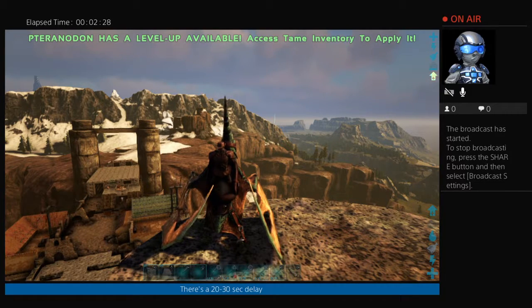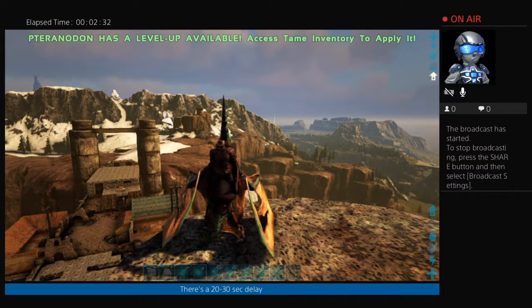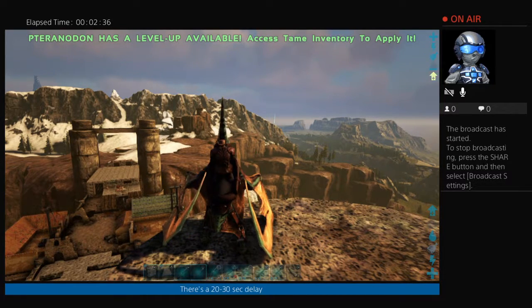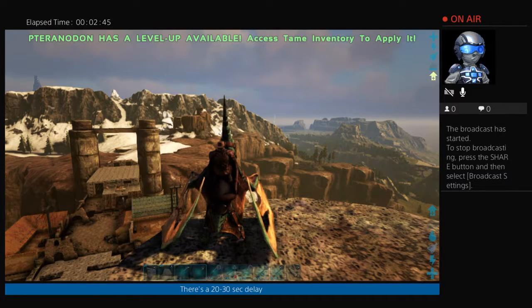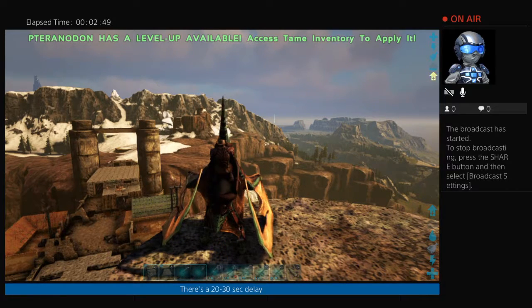Supply drops that land on someone's base won't sink through the ceiling - I've got it set so they stay on the roof. So if you see a supply drop in someone's base you're still able to go over and collect it. Floating damage is on as well - that's basically there so you can see how much damage you're personally doing, which is handy when you're attacking or trying to tame a dino.